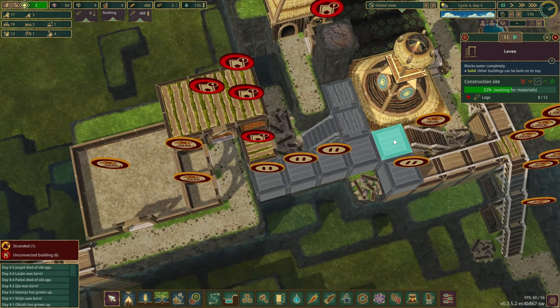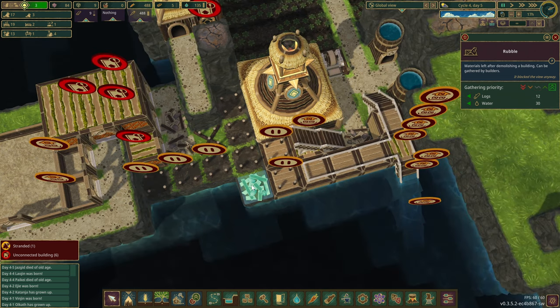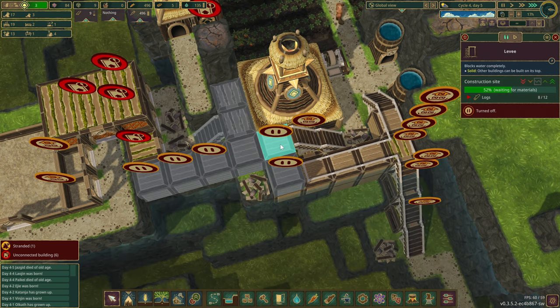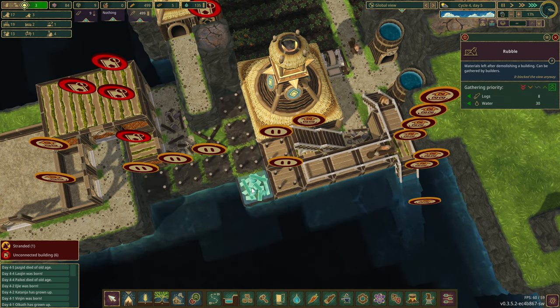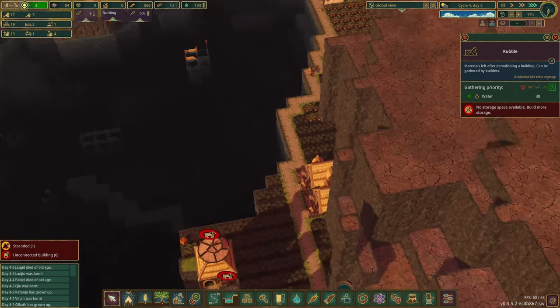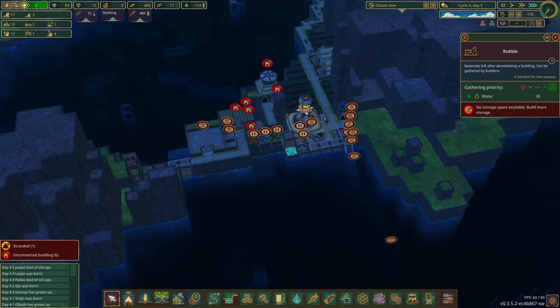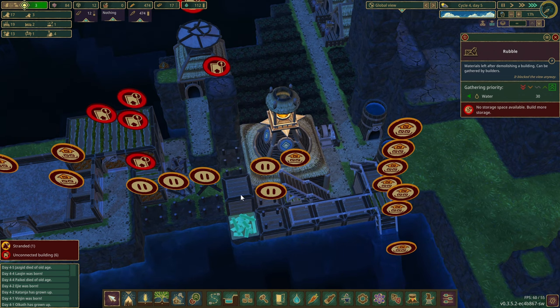I want to pause some stuff — I want to pause you for a minute, and I want to high prioritize you because we can get 12 logs out of this. You can get up and over here to get these 12 logs. You can still get those even if you build this. Eight, six, four — no storage space available. There's no storage space for that, no storage space for the water. They'll drink it — drink the water or go thirsty. How did this get built?